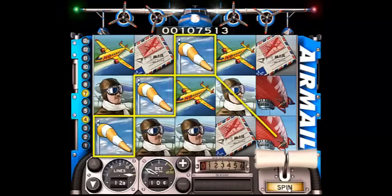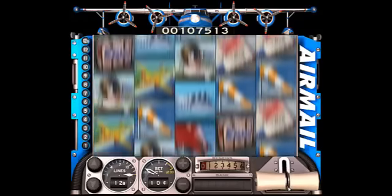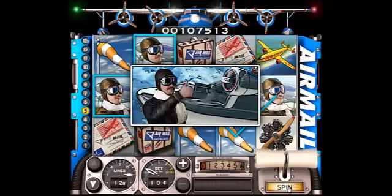Airmail is a 5-reel, 12 plus 1 payline game with a retro design that's a tribute to the early days of flying. It has a new re-spin feature that gives players the option of trying for a better combination of symbols by spinning one reel again. The symbols on the reels take players back to flying's heyday when daring pilots raced to be the first to cross the Atlantic or to fly around the world.